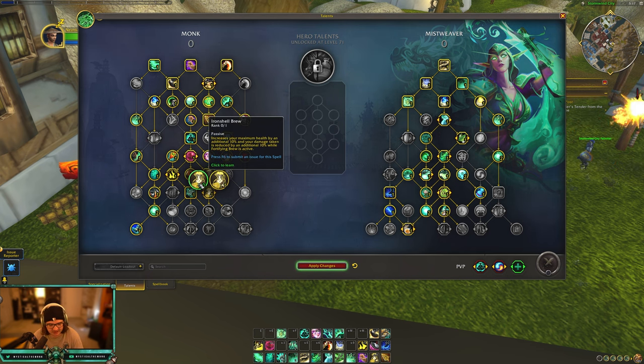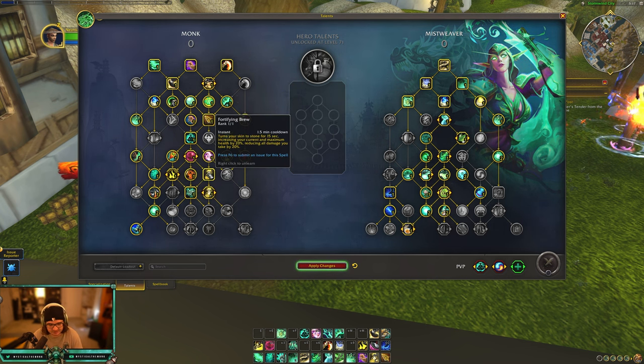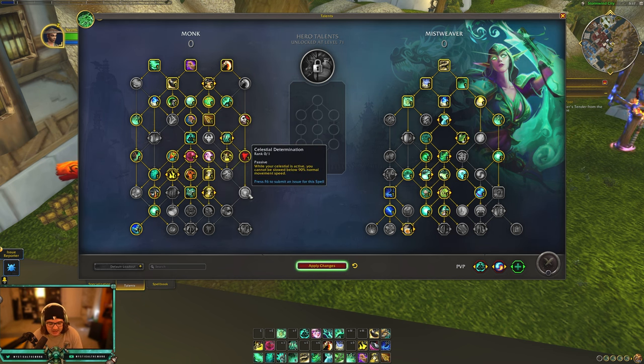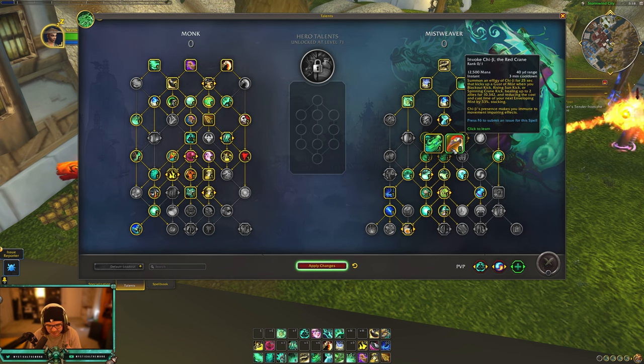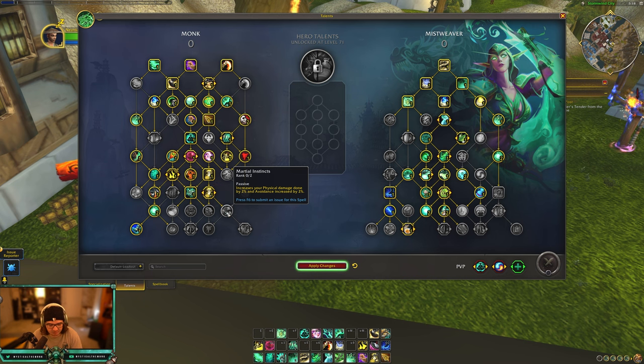We get our Jade Serpent Statue of course. The choice node lets you either reduce Fort Brew's cooldown to make it 1.5 minutes, or increase your health by an additional 10% and reduce damage taken by an additional 10% - making Fort Brew a 2-minute cooldown but even stronger with 30% health and 30% damage reduction. I think the cooldown reduction is really nice. Celestial Determination: while your Celestial is active you cannot be slowed below 90% normal movement speed. This does not affect Chi-Ji by the way - so if you're fist weaving with Invoke Chi-Ji this talent has no impact. For Wind Walkers and casting Mistweavers with Yu'lon or Xuen this is pretty good.